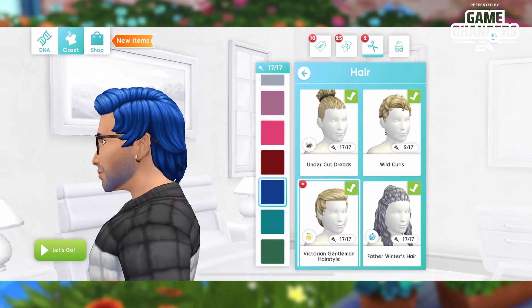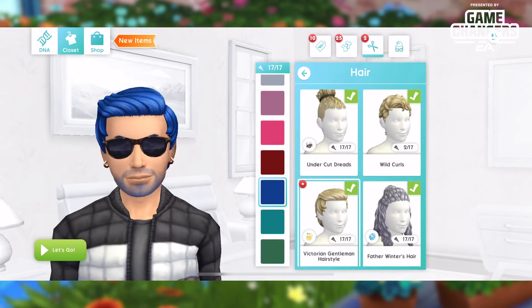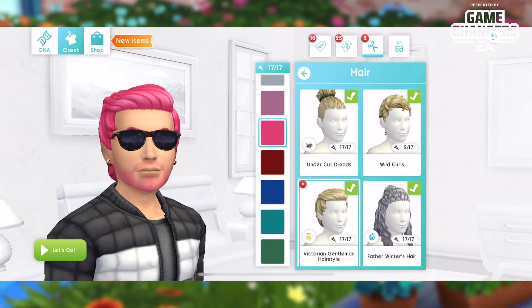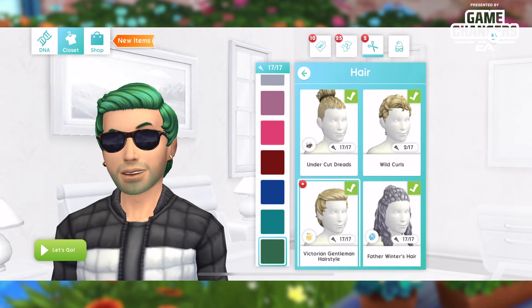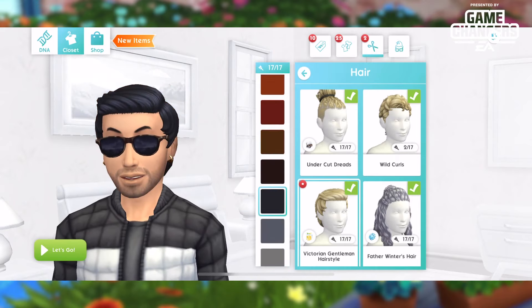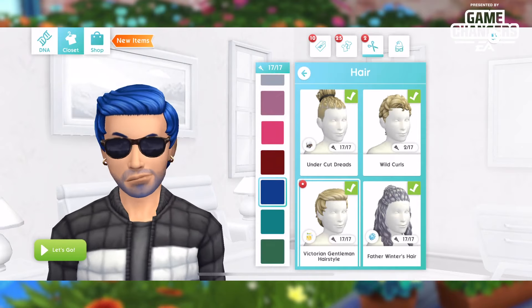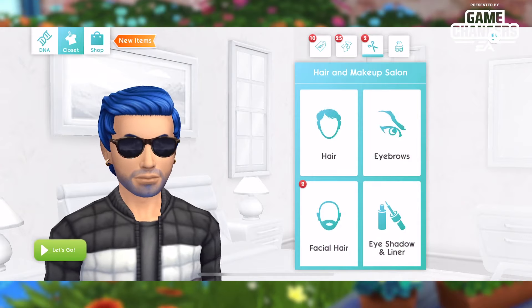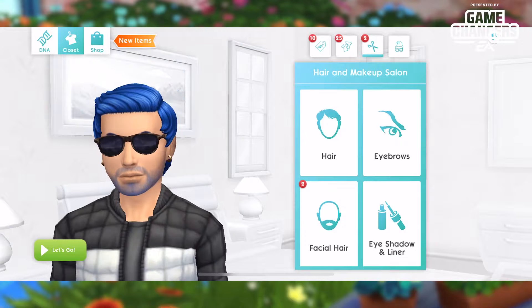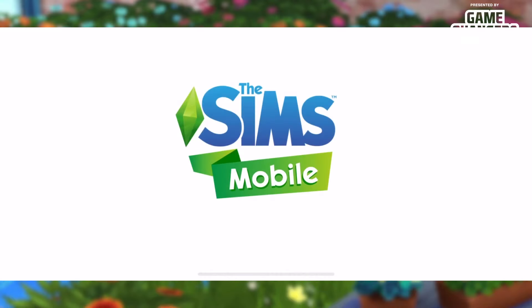We're going to talk about the new hair: the Victorian Gentleman hairstyle. This is the new hair you get — it comes in 17 colors, so you don't have to worry about that. We're going to keep Raiden with his blue, but there's a color for everyone and every Sim. He looks so weird without blue hair, but that is what you get for the guys — pretty nice. I like the hairstyle and the bomber jacket.